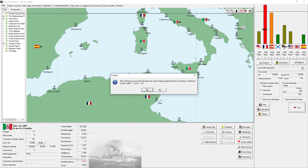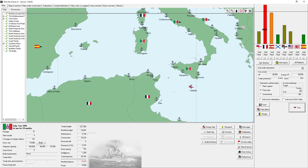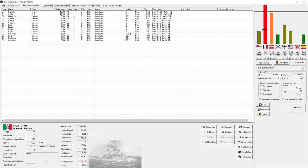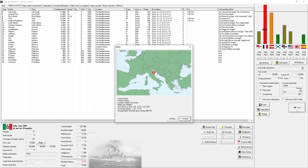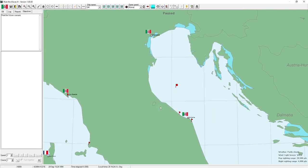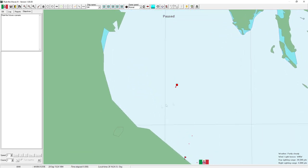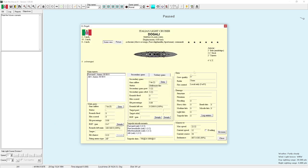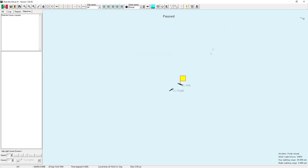This will bring our funds into the red, so we'll hold one of the ships being constructed. We've got a cruiser action in the Adriatic — that's interesting. We're almost at war with Austria-Hungary and I really don't want to add another opponent, because France's navy is somewhat crippled but they're building new ships. I'd rather end the war sooner than later.